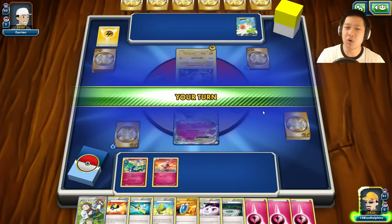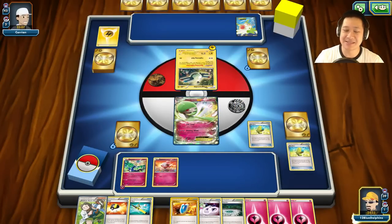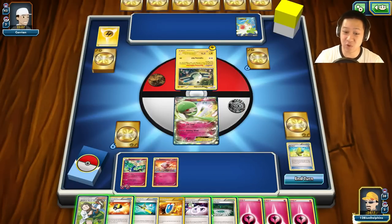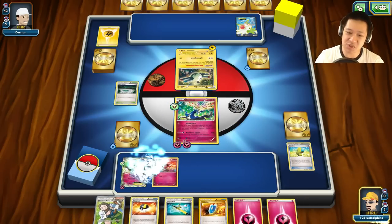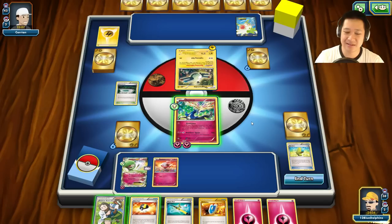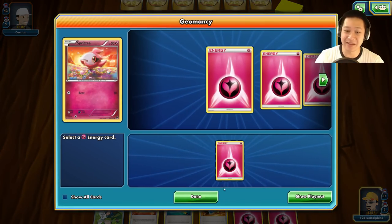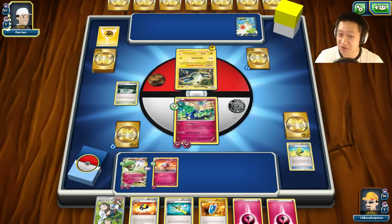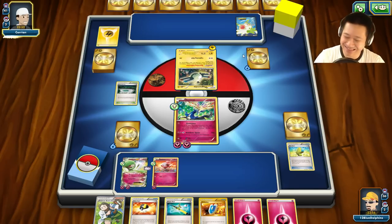I can see how easily I can set up Gardevoir, but this Max Elixir has to work. Three more cards. They're all just means to an end. Now let's take advantage and load up Pokémon. I should have saved that Max Elixir for when I retreat so Gardevoir could get those two energies. That was when I should have used one of the Max Elixirs. Give her a Spirit Link. I can definitely get Mega Gardevoir out next turn.